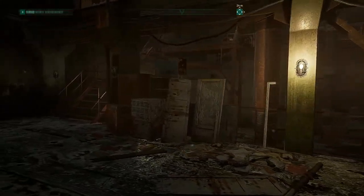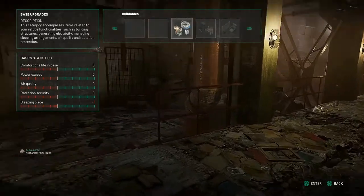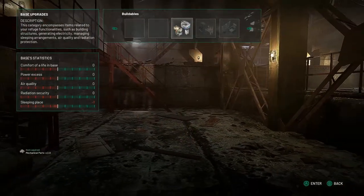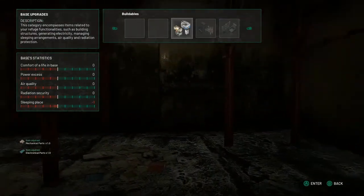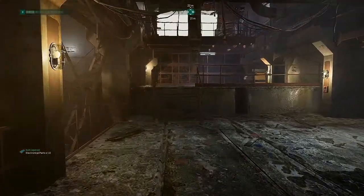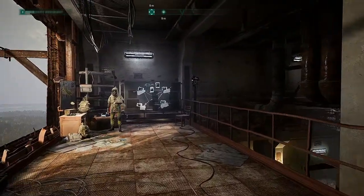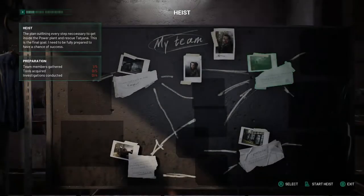Right here I'm in my base, because the game features base building and collecting resources to maintain your crew and your base. You can also do trainings here to improve your stats. It's not just a booster or anything — it's an actual training. And you can acquire your missions right here, and go on a heist.